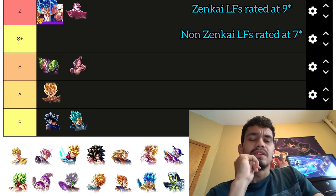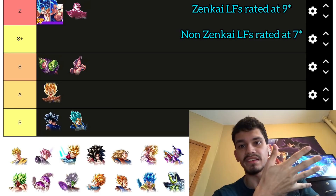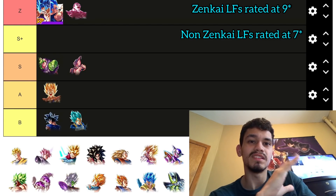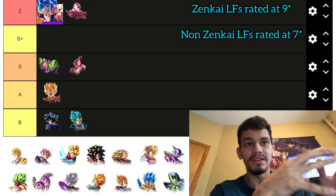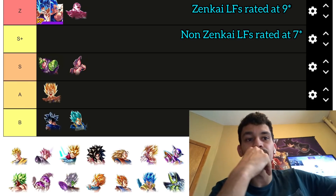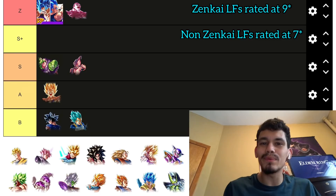Future Gohan is a Z tier unit. Quick note: units placed adjacent to each other on the list could be swapped and it'd still be accurate. Now, thinking about how Future Gohan compares to mono purple — Gogeta 4 is my number one LF, Gogeta 4 is number two — where does Future Gohan slot in above Jiren?